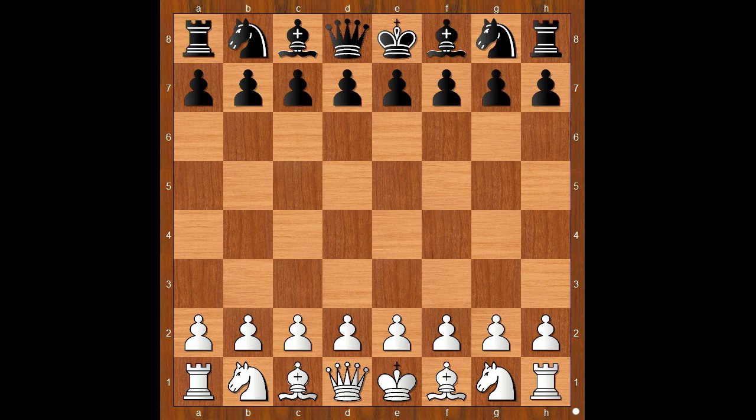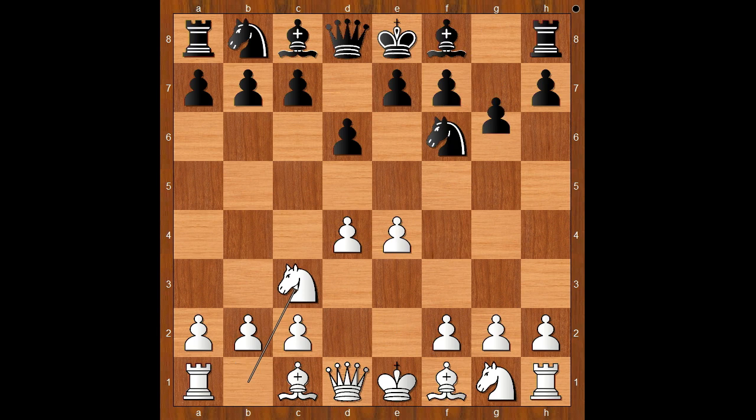Taras had the white pieces and he started with d4. Charousek played d6, and now not c4 but e4, transposing to the d1-e4 opening. Nf6, Nc3, g6 - the Pirc Defense. f4 - the Austrian Attack.